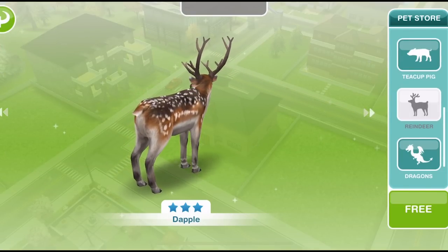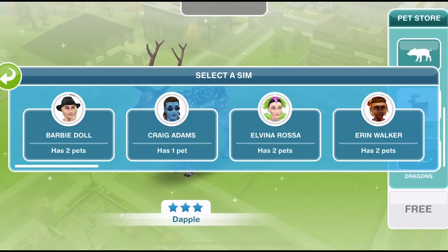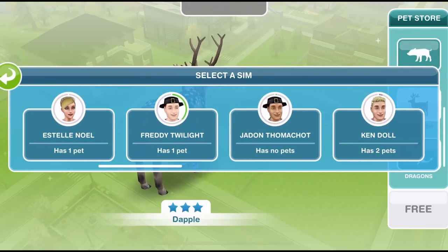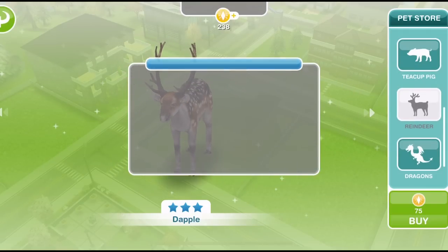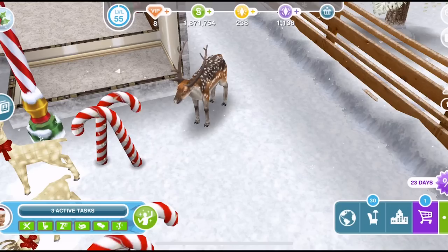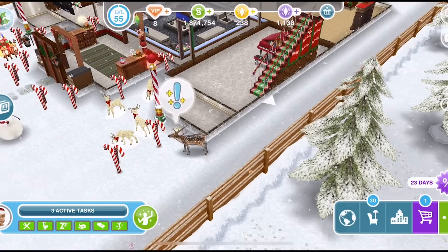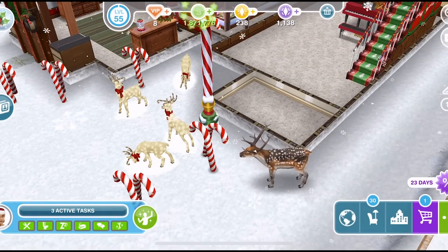When you've found a pet you'd like to buy, click on buy and then select a sim for that pet to belong to. You can only have 2 pets per sim. As you can see it shows how many pets they already have - Barbie has 2 pets so you can't give her any more. Let's give this reindeer to Melissa.